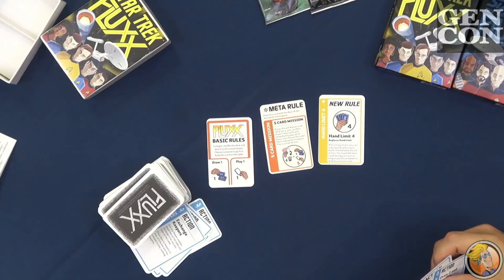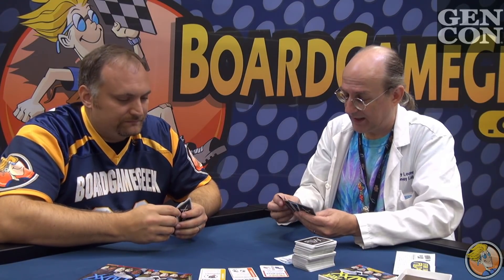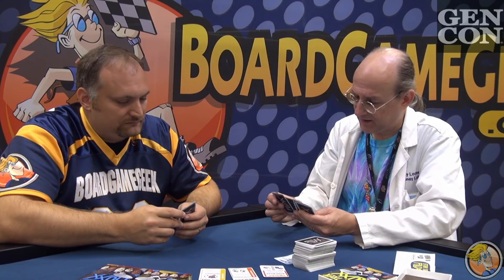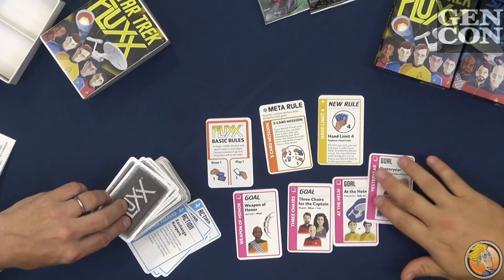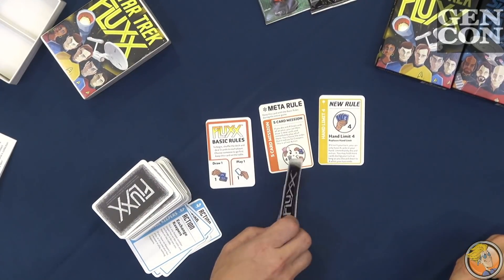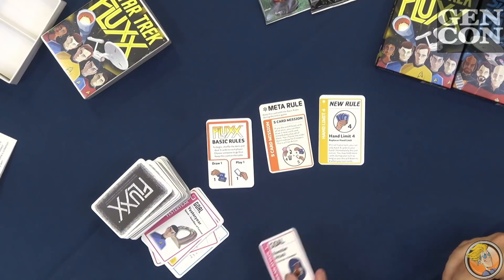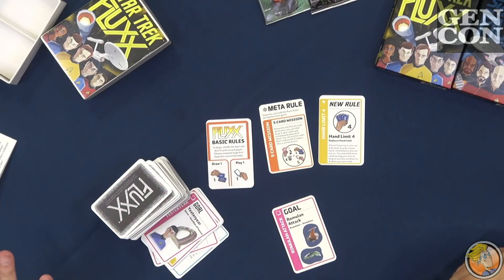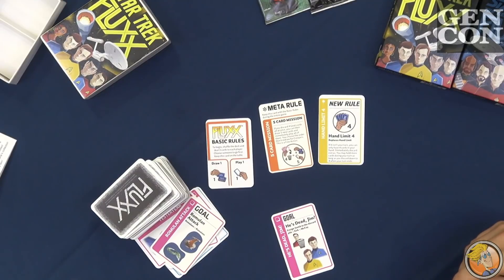I draw one and I can now go on that five card mission — it's a free action you can do at any time. I'll keep one goal and throw away these four goals, draw five new cards and play all of them. I play Ensign Smith as a keeper, then Romulan Attack as our goal — a bridge goal needing the old Romulans and the new Romulans. But I change it to 'He's Dead Jim,' which requires McCoy and Kirk, and Ensign Smith must be in the discard pile as the dead guy.